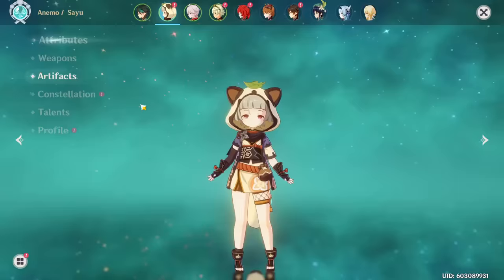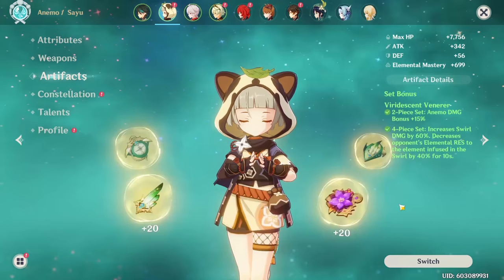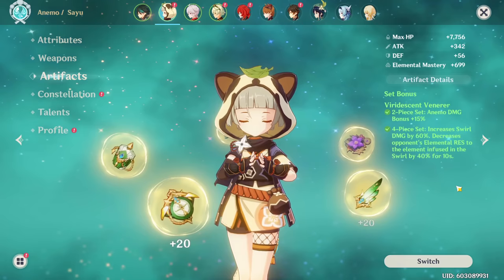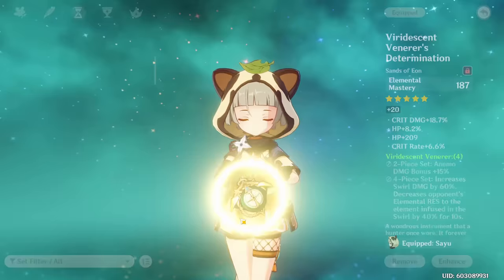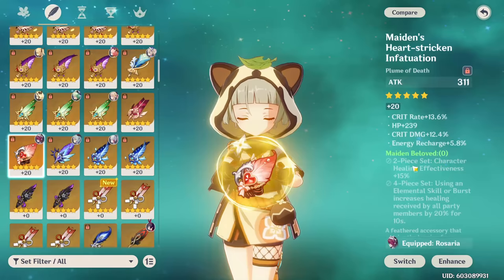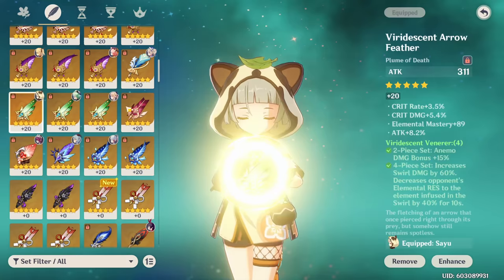Now we're going to talk about Sayu's builds and how to build her optimally. For your artifact sets, it's pretty straightforward - you really want the 4-piece Viridescent Venerer, as with most Anemo supports. This set is pretty broken: it gives you 15% Anemo damage bonus, increases your swirl damage by 60%, and decreases the opponent's elemental resistance to whatever you swirl by 40%. This is especially huge when paired with an elemental carry, as you can swirl that element and buff your carry's damage. If you don't have a good 4-piece, you can do 2-piece Viridescent with 2-piece Wanderer's for the elemental mastery. 4-piece Noblesse Oblige can also be viable in teams without elements to swirl. I also want to mention the Maiden's Beloved set, but generally Sayu heals enough with good artifacts that you'd rather have an offensive set.